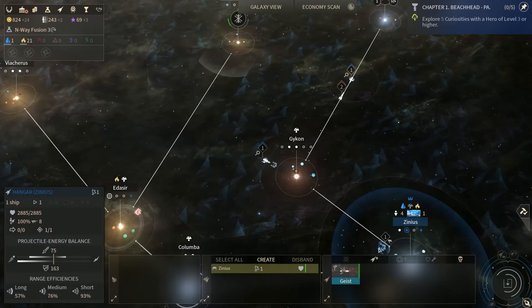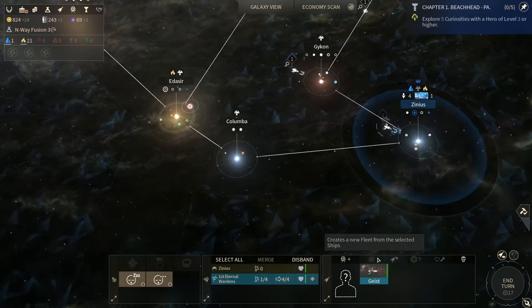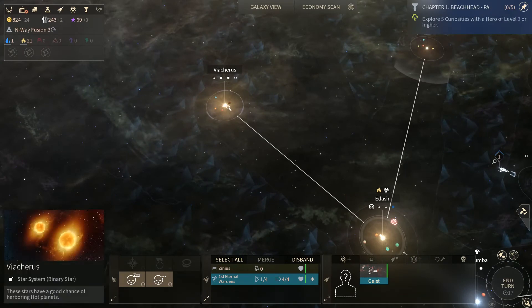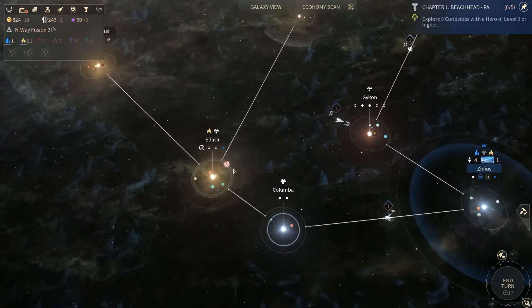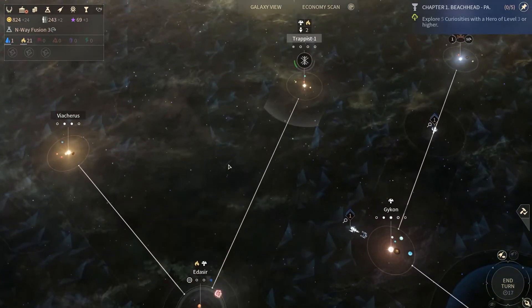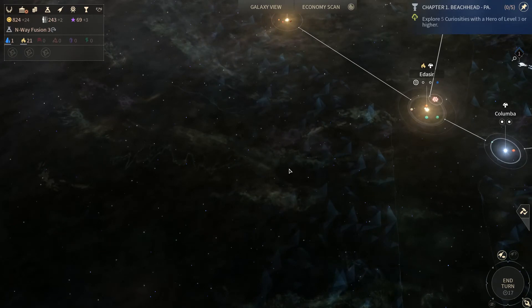We got our new ship here — I think this is our colony ship. Yeah, this is our Geist. So I guess we're going to send a colony ship up to Viacurus and start a new colony up there. Oh, somebody is probing us — somebody has sent a probe in our direction. That is a long, stinking way for a probe to come. It had to have come from someplace close, like maybe over here.